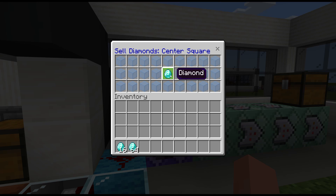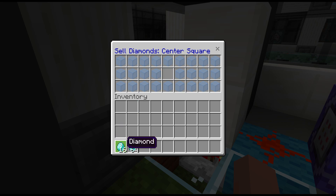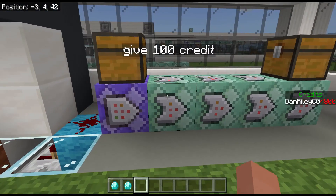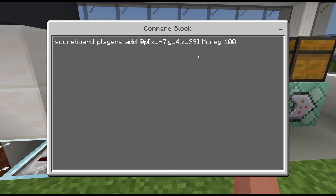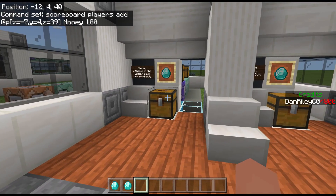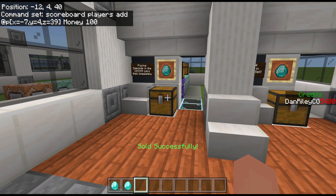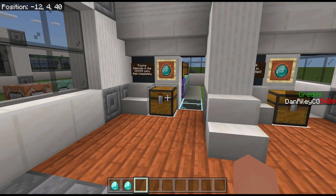All I did was place one diamond in the center. This means when this chest out here matches that chest — so once you have one diamond in it, it matches — then this code will all run successfully. Here we can chain conditional always active and give that player money. It's best practice to target the player closest to the chest so we have a much higher chance of targeting the player who interacted with the shop.